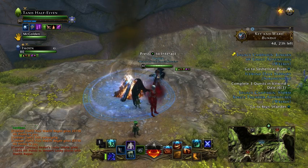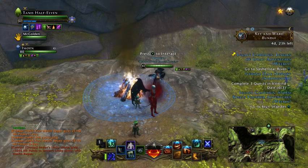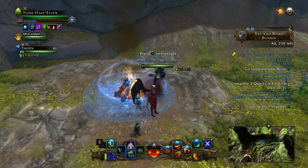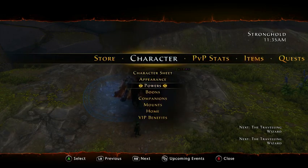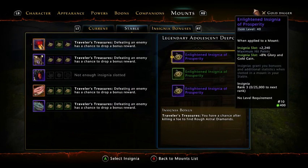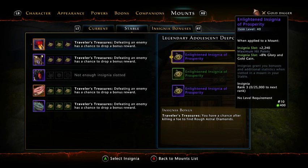Right now with the gold digger mode, the advantage is because of professions it takes a lot of gold. Going into mounts, you can see I've got a couple of blue insignias. Your prosperity insignias also give you a gold bonus. My legendary one is giving 16% gold bonus, my blue ones are giving 4%, I've got a purple one that gives 8%, and a green that gives 2%. So it goes up 2%, 4%, 8%, 16% - it doubles each tier.